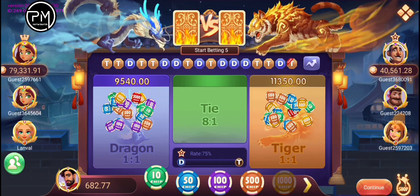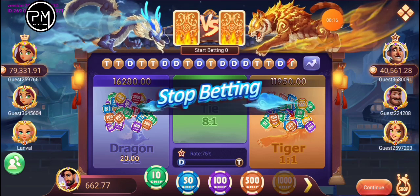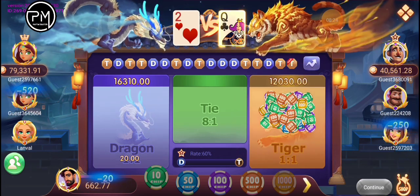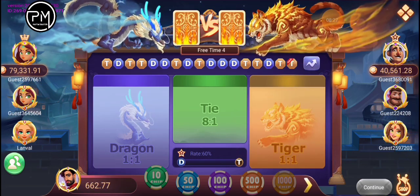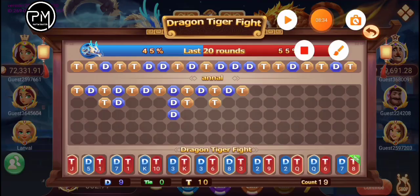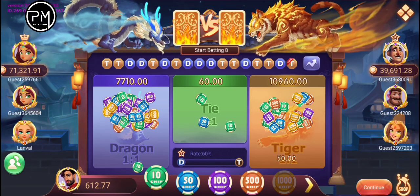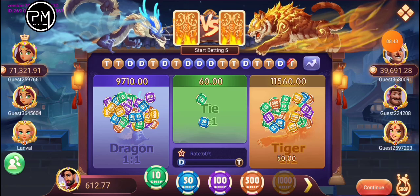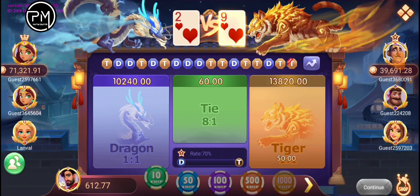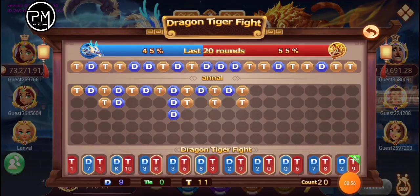The last one is 9. 9 is a Dragon. We have a Dragon. Now we have 2. We have 1. Now we have 7 is 81. Now we have an even number. Even number is a Tiger. We have 2. If we have 2, then we have a Dragon.